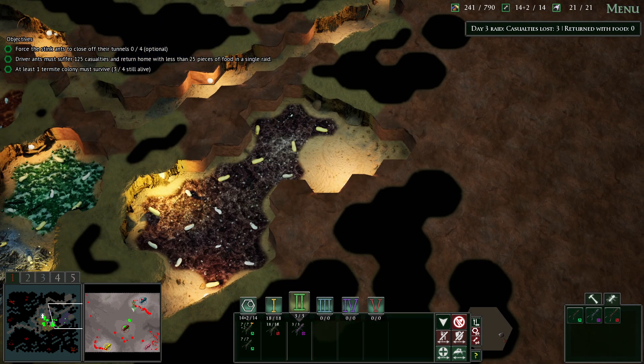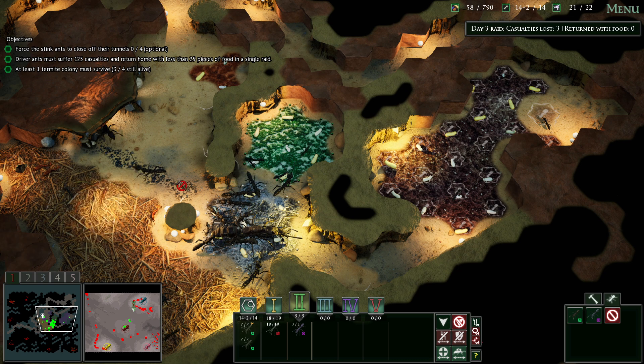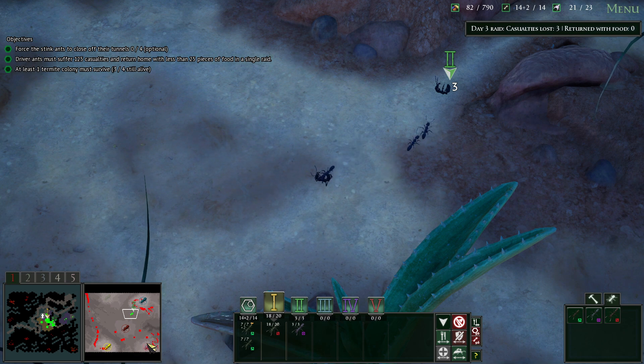Hello everyone and welcome back to another episode of An Ecologist Plays. We are back in Empires of the Undergrowth, carrying on with the Drive Them Back mission where we are trying to stem the tide of the black driver ants. Let's jump right in.